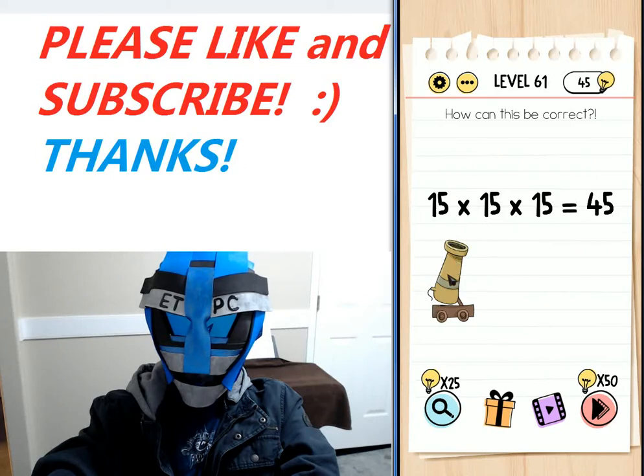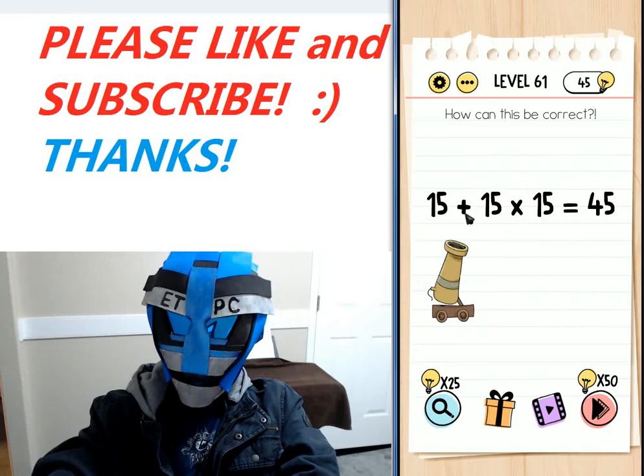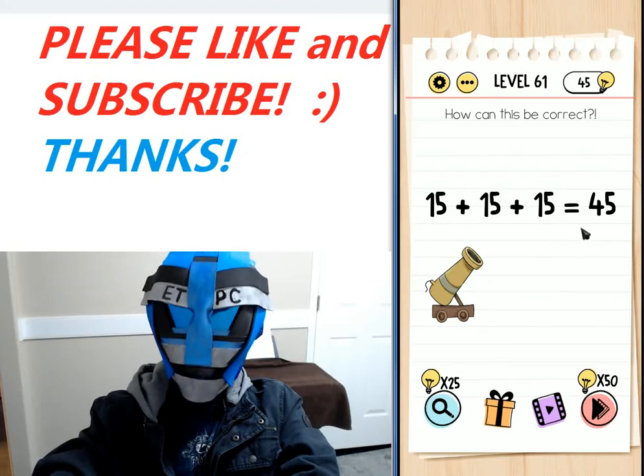Click on the cannon and it'll rotate to two different spots. When it's aiming at the multiplication sign, just click on the fuse and it's going to turn it into a plus. So there we go — click on the fuse and now 15 plus 15 plus 15 is 45.